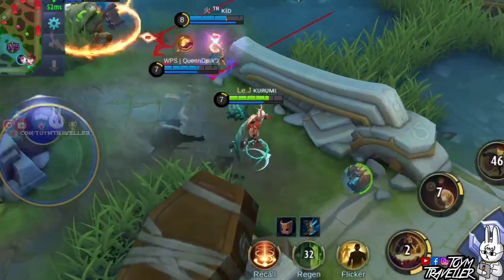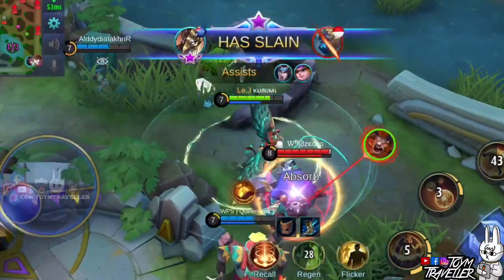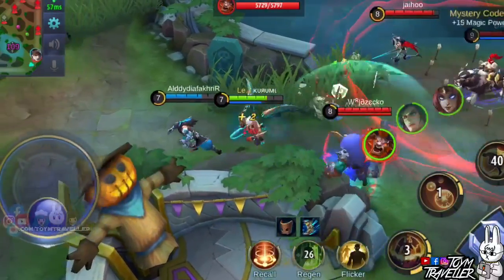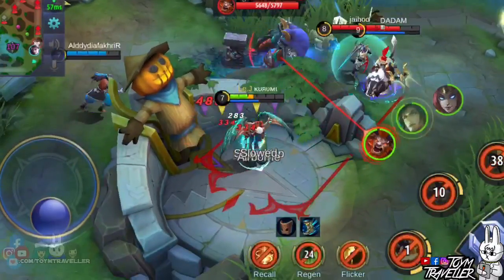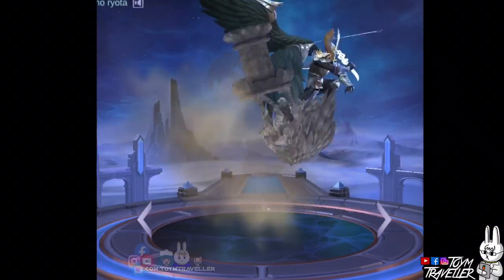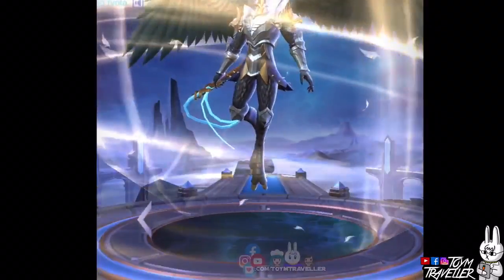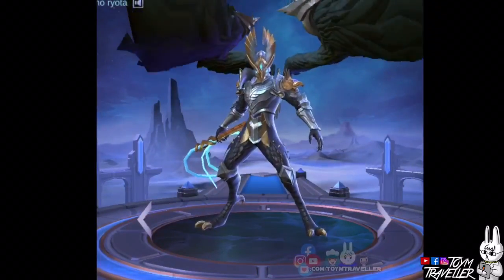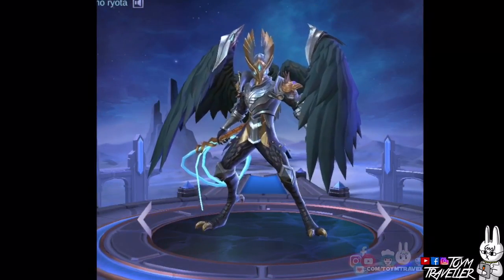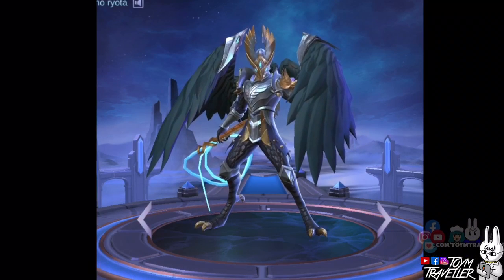I consider Kaja mainly as a support hero, since his ultimate skill can hold and pull a target. Not only that, his passive skill could really help harassing enemies in the early game. Let me share some tips and tricks on how to use Kaja based on my experience. We will also teach you some combos and techniques on the latter part of this boot camp. But before that, let me explain his skills one by one for further understanding.